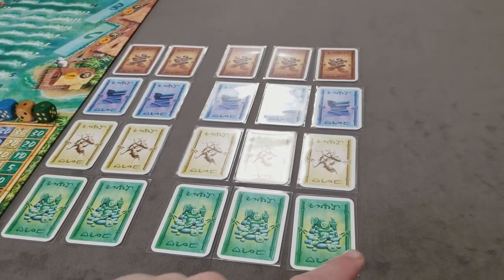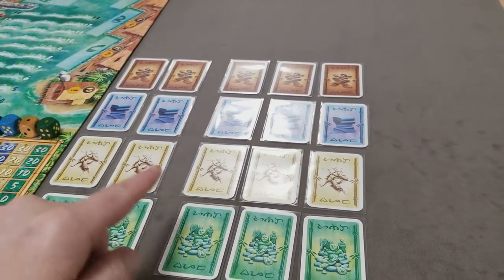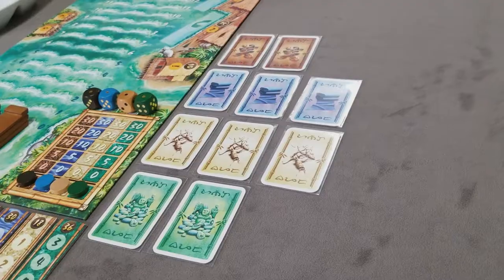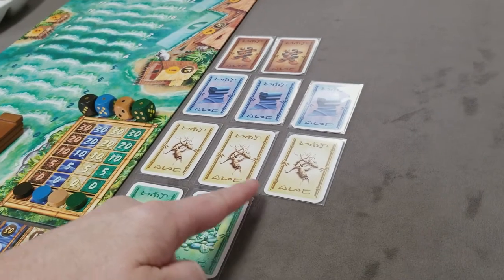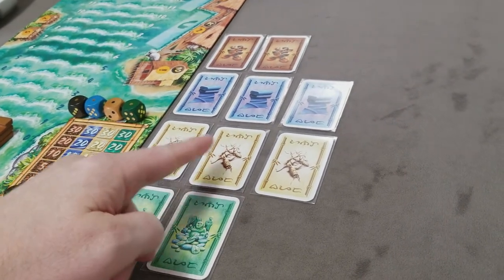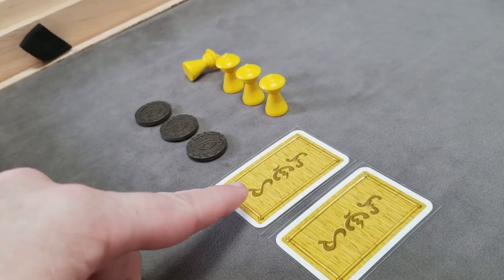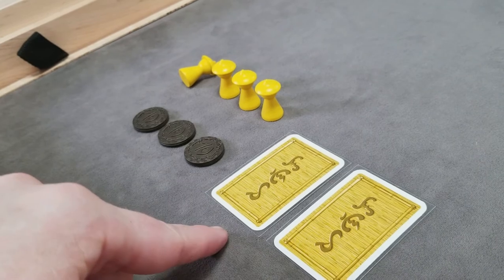Next you'll take three goods cards from each of the four types, shuffle those, and deal each player two cards. After dealing two face down to each player, any undealt ones can be returned to the display face up. So each player is going to start with two random share cards dealt only known to them.